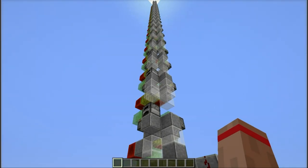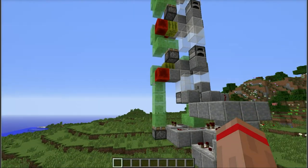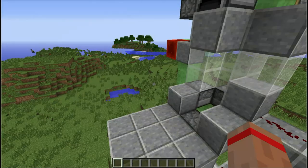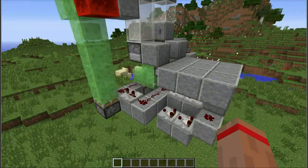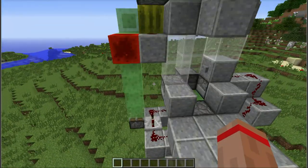Hello everyone! Today Mojang released the next snapshot which involves slime blocks being able to move lots of other blocks, and this is really huge. I'm really excited about this and I've attempted to play around with this a little bit. I haven't really found anything or been able to do anything that great that other people haven't already done, but I thought I'd show you my findings anyways.